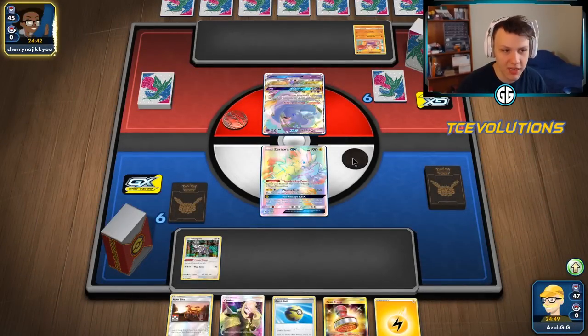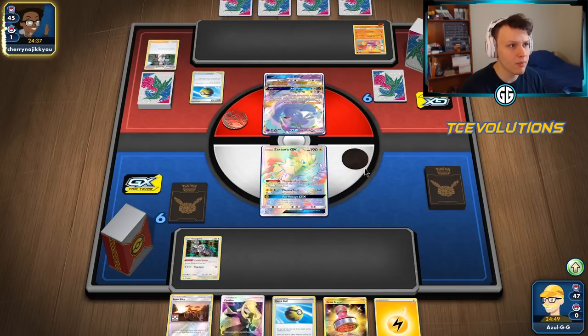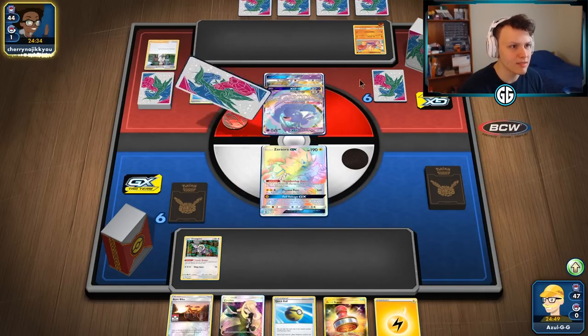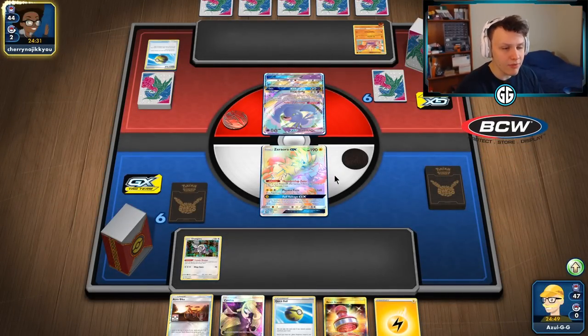It's Hitmonchan — that is not good for us, that's a bad matchup for Pika ROM. Hitmonchan is going to be using Hit and Run, having a Diancie down, and a stadium giving plus 30 damage. Definitely winnable but definitely annoying — we'll see how it goes.